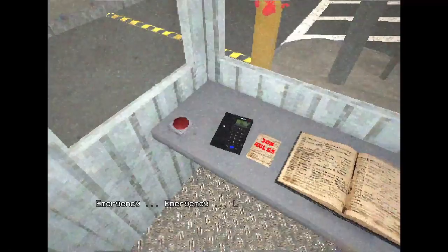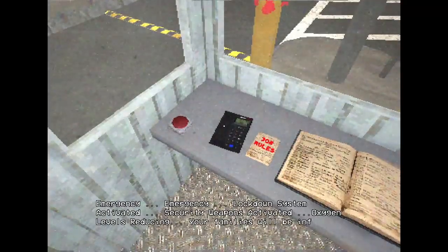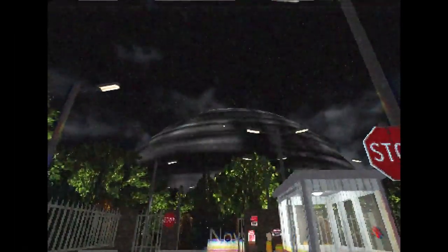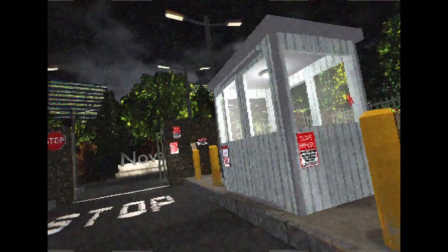Emergency! Emergency! Lockdown system activated. Security weapons activated. Oxygen levels reducing. Your families will be informed of your death. Well, that's reassuring — luckily I'm outside where oxygen can't get to me. Wait, what the hell? Oh boy. I gotta order a pizza. No! They had a two toppings — Domino's? Is it Domino's? Well, would you look at that — I guess ending two, you could just unplug the phone.